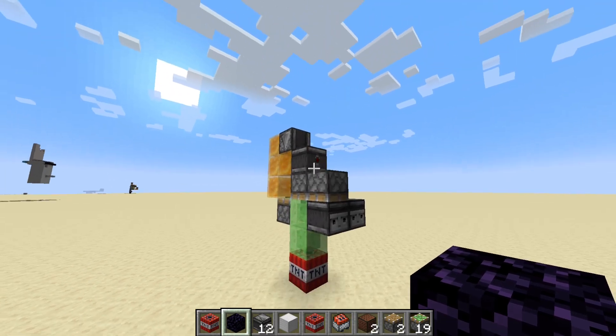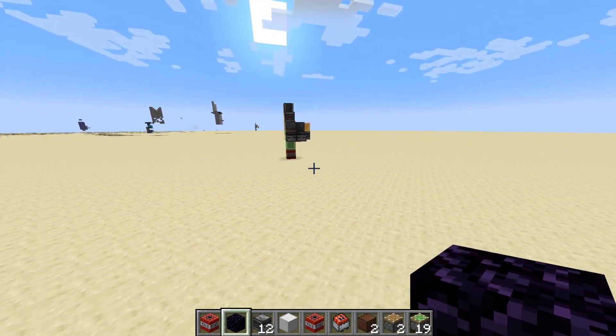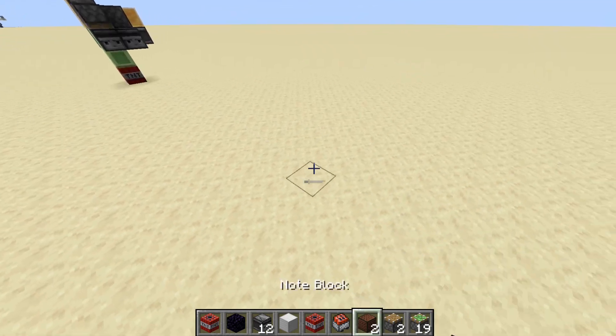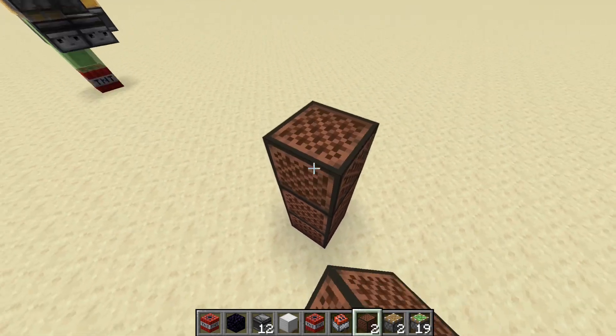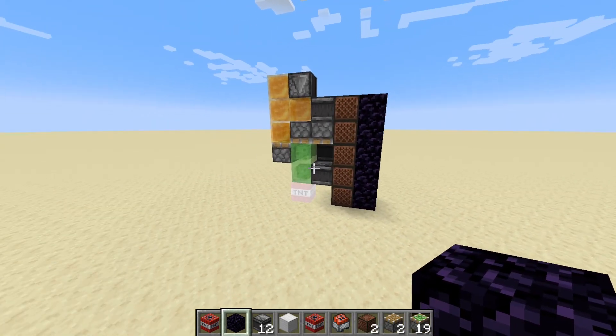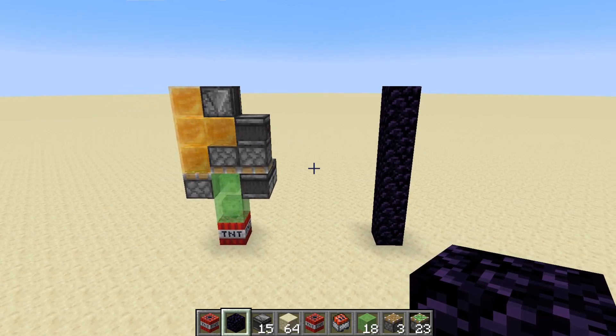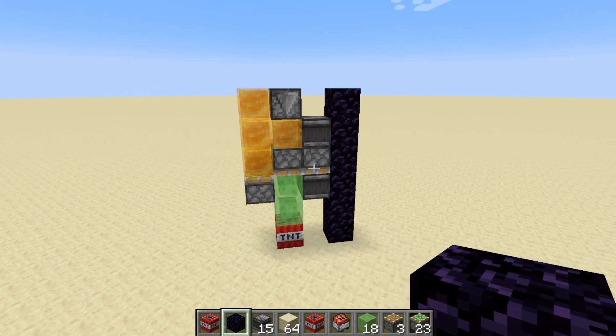My first thought was to add a system that would scoot along the ground until it eventually came across a wall, and then it would power the TNT. This does work if your enemy's base happens to be made out of note blocks. Unfortunately, this wouldn't work in most settings, as if it comes across just an ordinary wall, it's not going to explode.